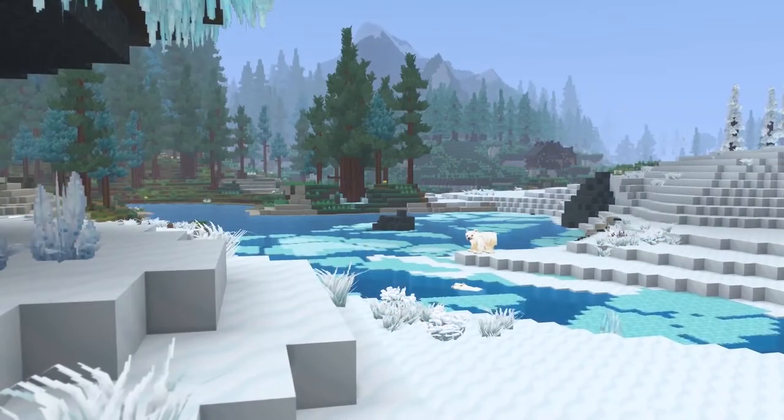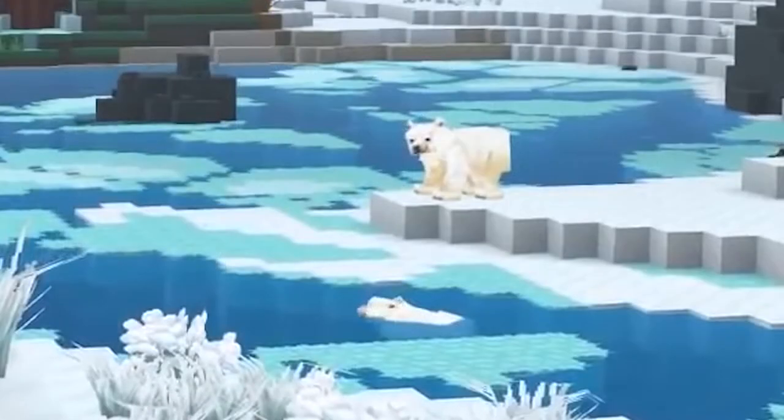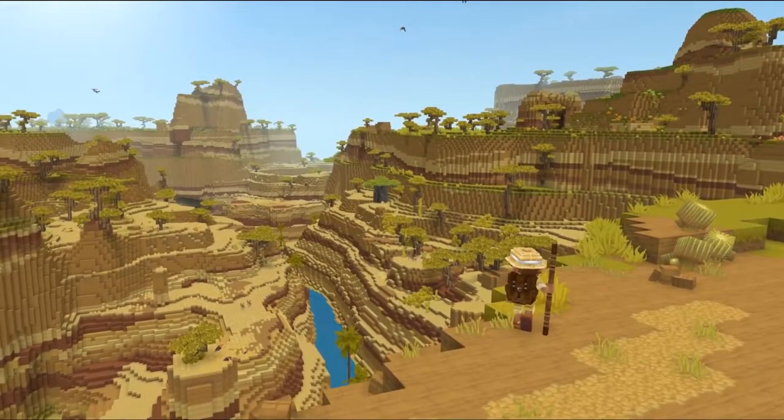These next few shots show some of the creatures and biomes of Hytale. First, we have a snowy biome with two polar bears. It's nice to see they have animations for walking and swimming rather than just a walking animation in the water. And this canyon shot is so large you can easily miss some of the creatures scattered around the area — I noticed some vultures, ram, and a few antelope. It's really interesting to see how dramatically different their biomes are; even just looking at the trees alone, you can tell you're in a new area.